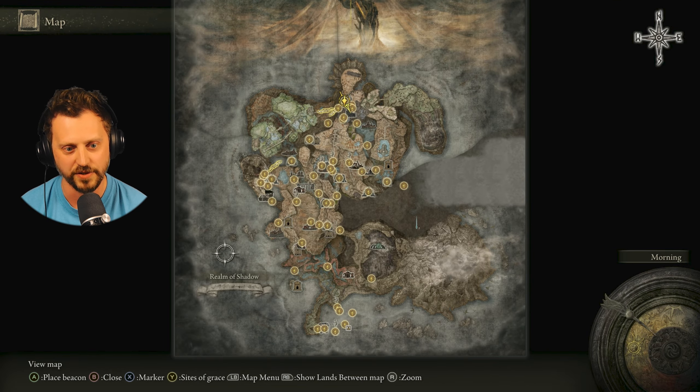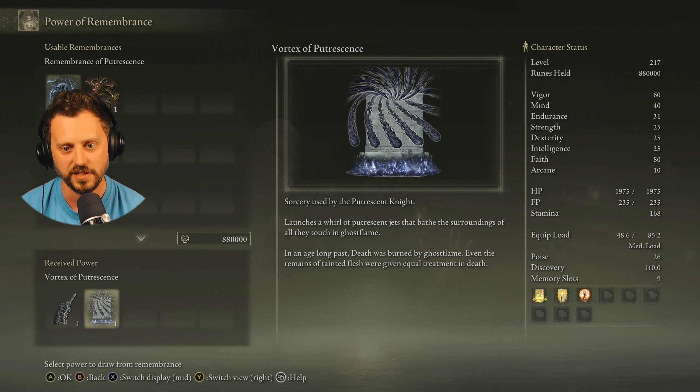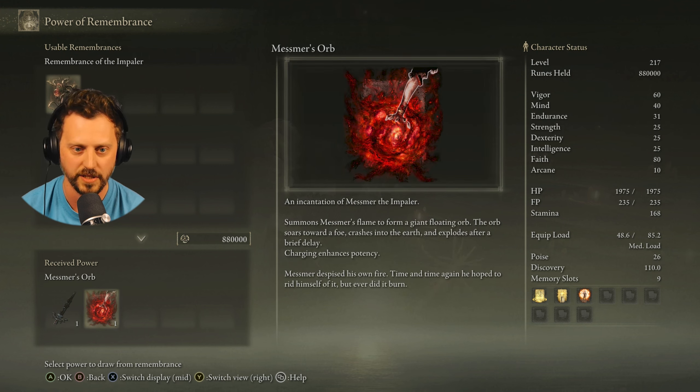First thing I want to do is head back and trade in some remembrances. Haven't turned this in yet either. Frost Cleaver — weapon wielded by the Putrescent Knight, a great cleaver of hardened putrescent affixed to an arc fashioned from human bones; gains power from the wielder's arcane attribute. Or I can get Mesmer's Orb — shapes Mesmer's flame into a giant orb that soars out at foes, crashing into the earth and exploding after a brief delay.